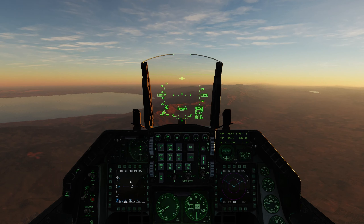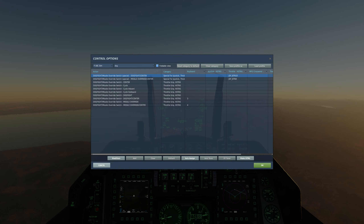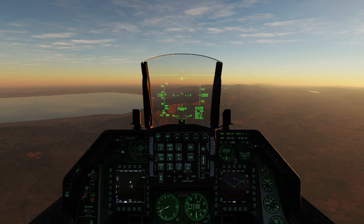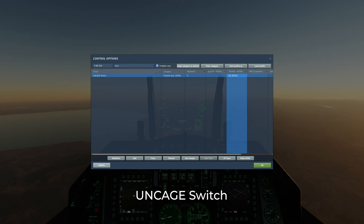Let's look at some of the important key commands you should have bound to your HOTAS. Currently I'm using the A-10 Thrustmaster HOTAS, and I use the special Dogfight Center and Missile Override Center switches. When I click the boat switch on my Warthog HOTAS forward or aft, I get the appropriate mode I command, and when the boat switch returns to the middle, it goes back to NAV mode. The other switches we need to bind are the Enable Switch and Uncage Switch.